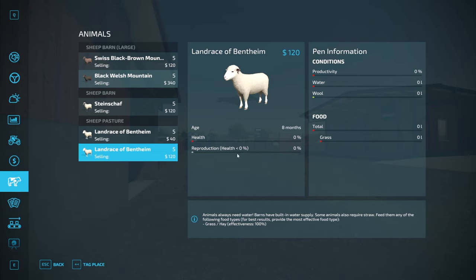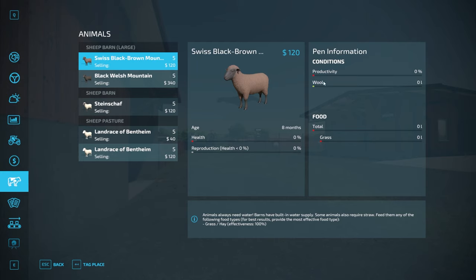These ones will reproduce once their health goes up. Going back to the top, productivity will go up as they have food and everything else they need. Wool shows how much wool they're producing or have produced. Food has a total bar — for sheep there's only one food category, so it doesn't matter as much, but if you had multiple food categories the total bar would reflect the total amount of food across all categories. The one food category for sheep is grass.